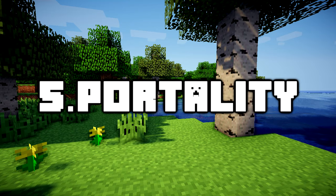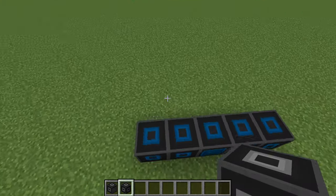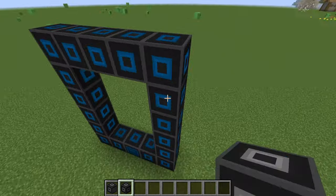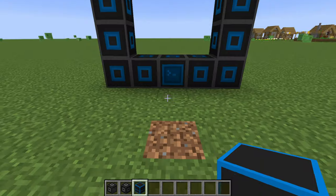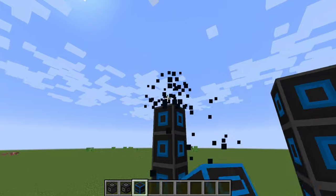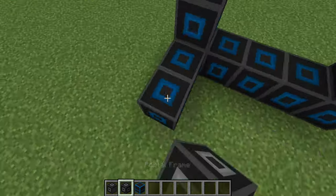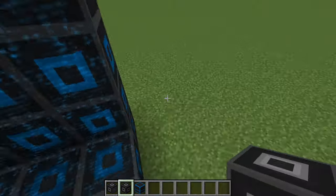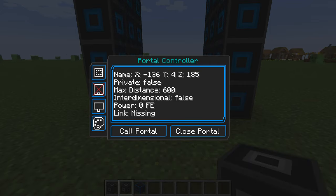Number 5: Portality. Originally created for a mod jam, this mod gives you the freedom to create portals which you can then link together and use to travel to places or transfer things between them. You first craft a couple of portal controller blocks with frames connecting them and make the structure, which is three blocks deep with a controller sitting in the bottom row at the centre surrounded by frame blocks. You can open up the interface and manage the portal links, with module functions that let you transfer items, fluids and energy across these portals.